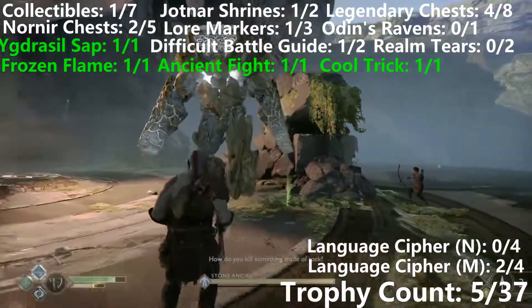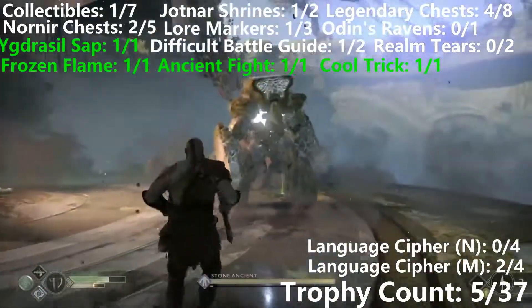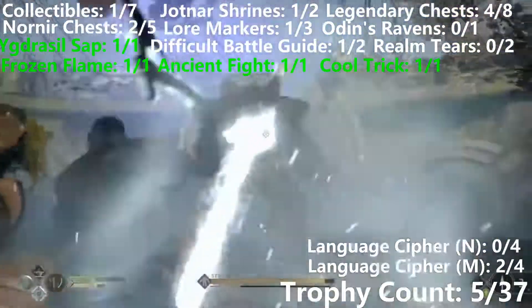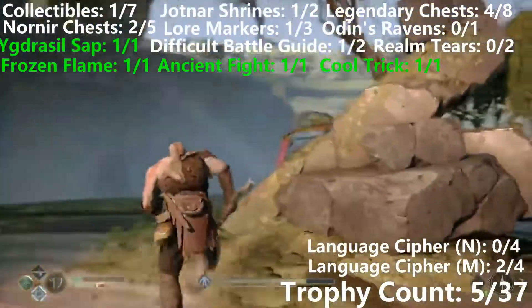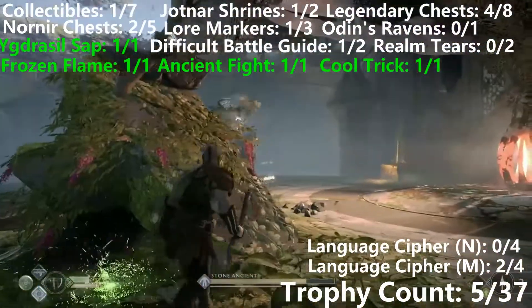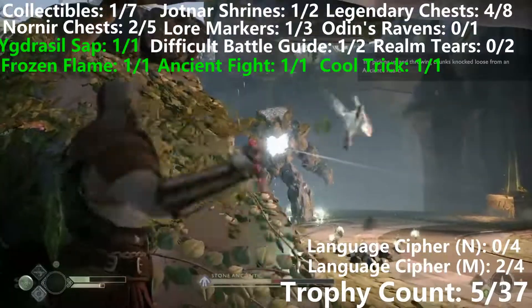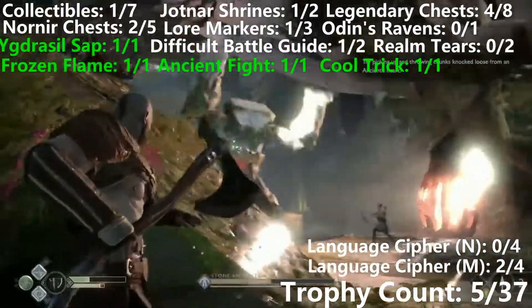The only way to kill these guys is to throw the Frost Axe at the little part in the centre — it's the only thing that does damage. Don't stand in the middle of its beam. Come over here behind this rock, and as you see, it completely nerfs all damage that you take from it. Now just wait until it opens up — it cannot hit you from behind this rock, unless it gets a bit too close and does the Shockwave attack.